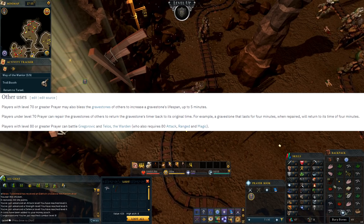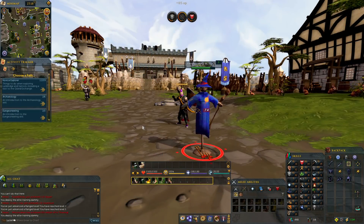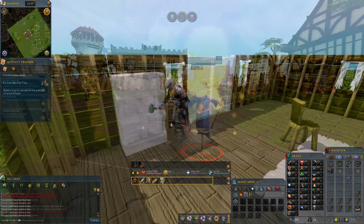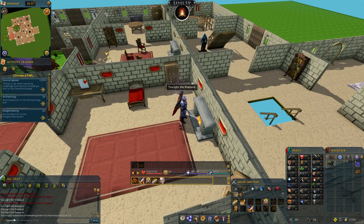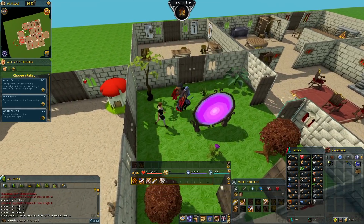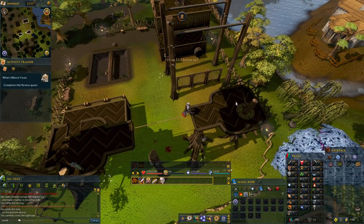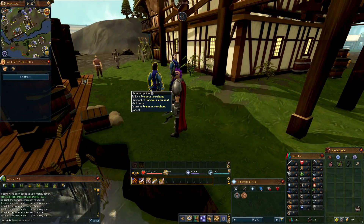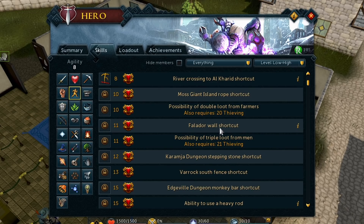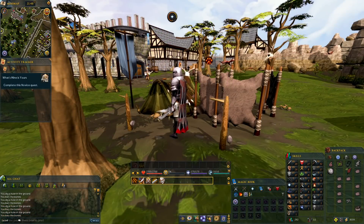Prayer has an interesting new function where you can repair a player's gravestone so that its timer refreshes, or even extend the timer at later levels. Magic and ranged each have their own ability loadouts, which cause them to be fundamentally different from one another — definitely a nice change. Construction is about the same as always, but I can really get into it more in this game. Most of these skills are pretty much the same from a functionality standpoint, with the main differences being the bonus perks. Like the agility skill has some overlap with thieving, allowing bonus loot from pickpocketing certain NPCs.